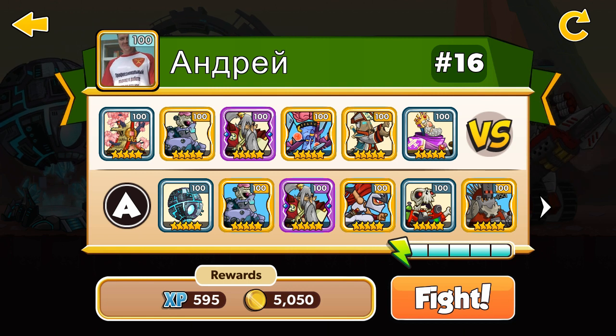Let's play our first game. My enemy has a Sherry Blasom Tower, 5 stars, 7100, and the King, 5 stars, 7100. Let's go and let's win.